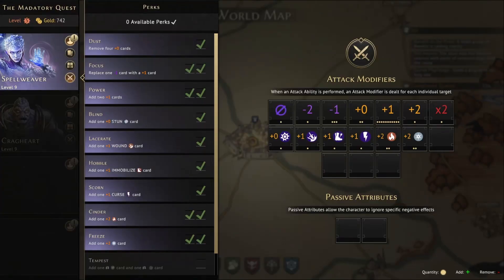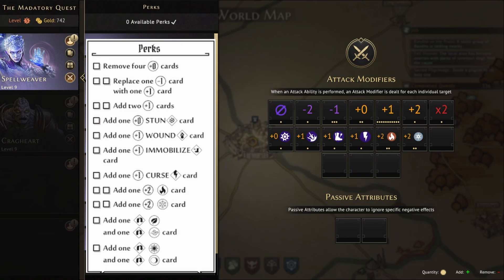Briefly on perks: this character has good ways to remove those plus zeros and some minus ones, though you can't get rid of your minus two on this character which is a bit of a shame. If you'd like to do this the mathematically correct way, I'll put a link below for a perk calculator which will tell you which ones give you the biggest average damage boost with each perk you take. Personally, I also like going for the plus two ice over the plus two fire to begin with, just because I find creating ice a little more difficult than fire, but that's going to be party and build dependent.